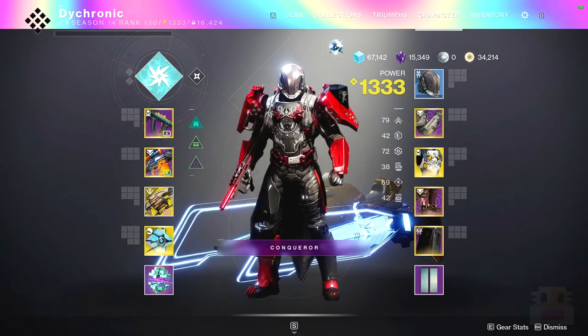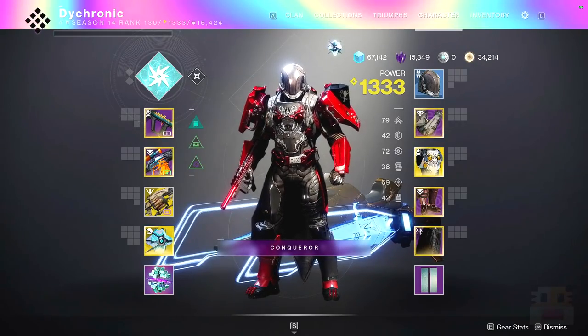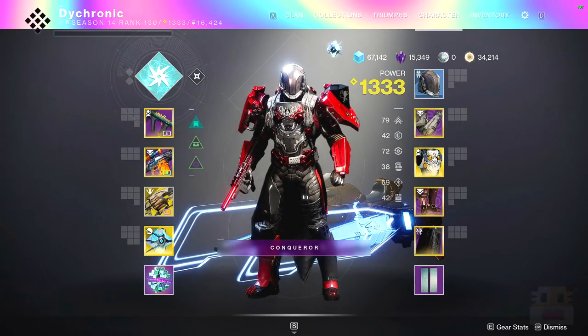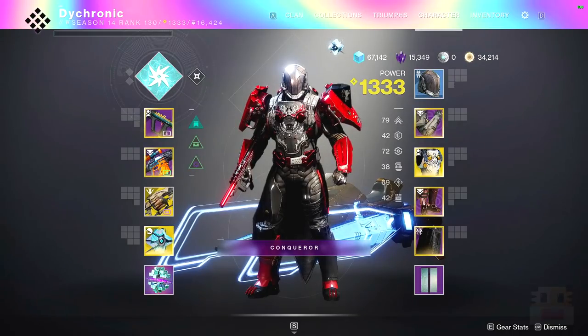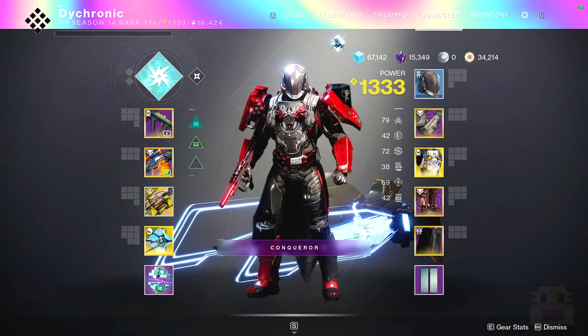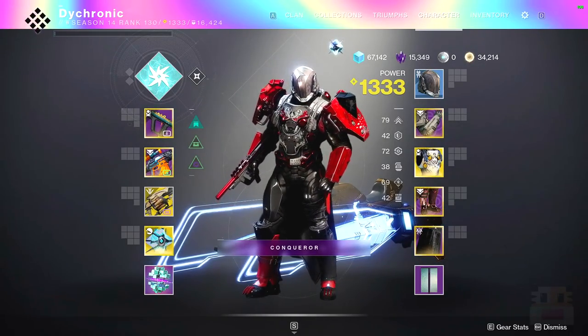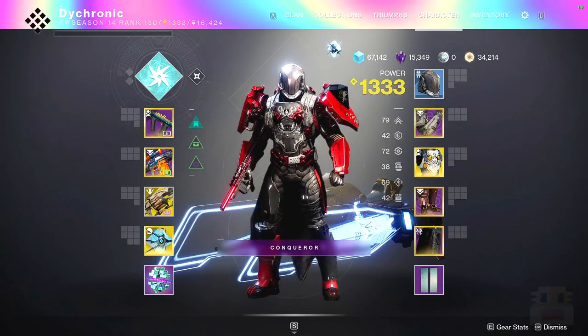You upgrade the armor from blue to purple, then purple to masterwork, so there are three sets of objectives. The middle tier is going to be the most arduous, most likely, and the last ones are going to be the more difficult. But if you play this game a lot, it'll be quicker.